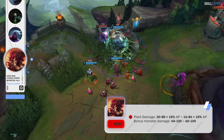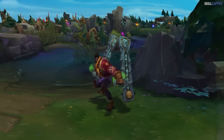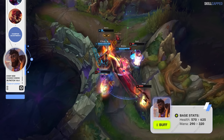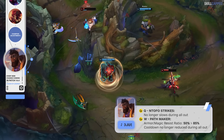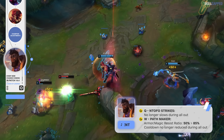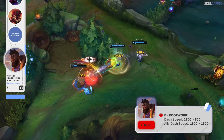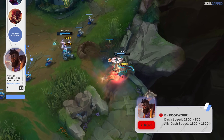Zyra jungle is actually being buffed a little though, as bonus monster damage is up from 40 to 60 in the early game. Lastly for the champion adjustments, K'Sante will be getting a pretty decent retool in 14.4. Base health is going from 570 to 625, base mana is up from 290 to 320, Q will no longer slow during all out, W armor and magic resist ratios are being increased from 50 to 85%, cooldown of W will no longer be reduced during all out, E dash speed is being significantly reduced going from 1700 to 900, and the E ally dash speed is being chopped as well going from 1800 to 1500.